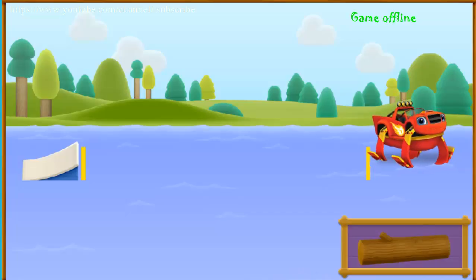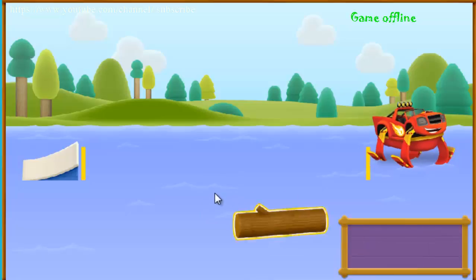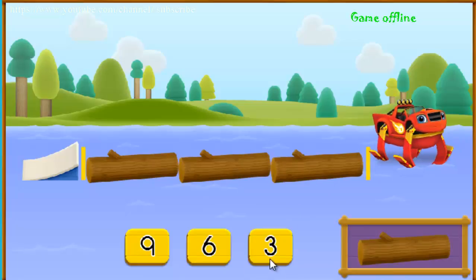Let's measure our jump using logs. Click on the log. Then click the space between the ramp and me to place it in the water. Keep placing them. One, two, three. How many objects did you place? Click the number. Great job! Let's do some more jumping and measuring.